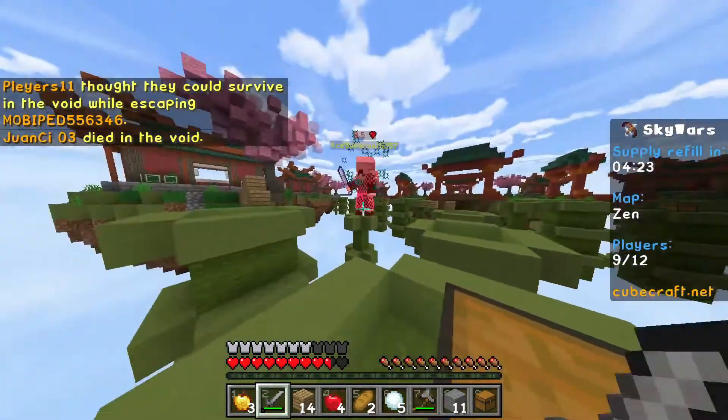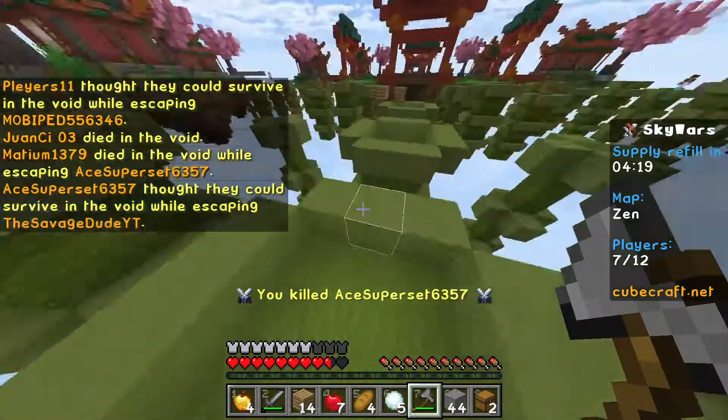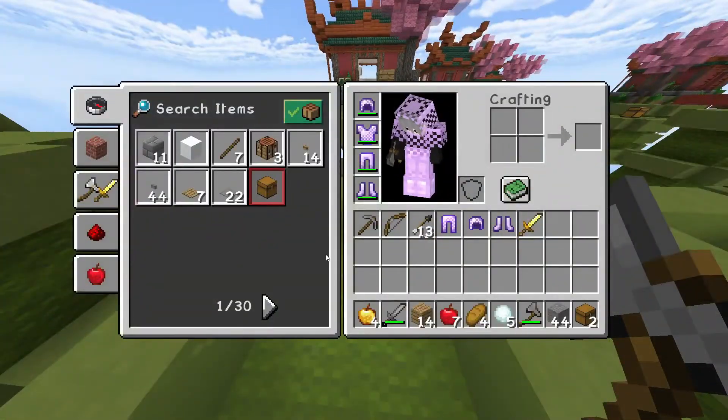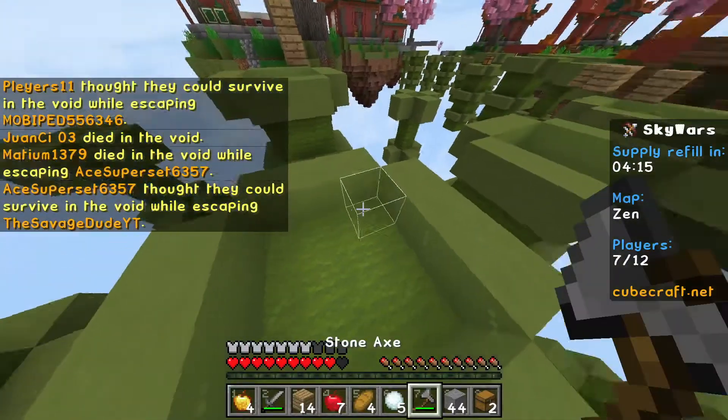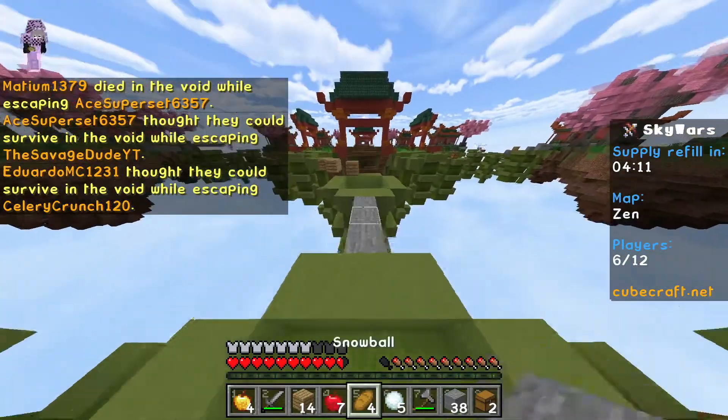Or the left trigger, I believe. I just knocked these people off right here. So that's pretty much how you do it — it's pretty simple. It's actually really good if you're gonna rush to mid or something like that, or you're gonna rush people. It's a really good bridging strategy.